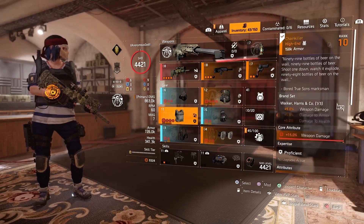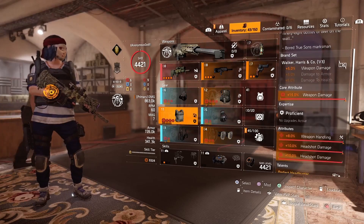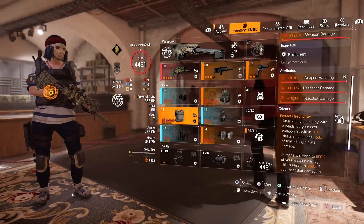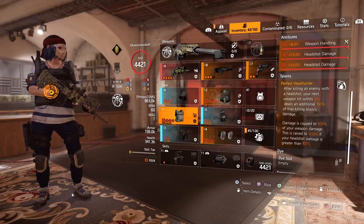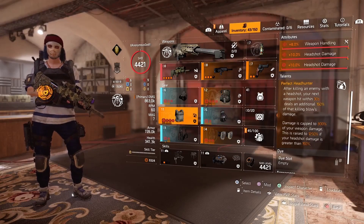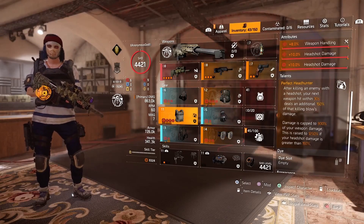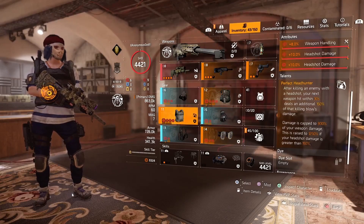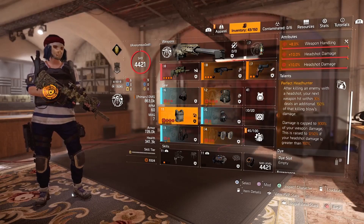I have the Walker Harris named chest piece called the Chain Killer. This gives you 5% weapon damage, and on here I have weapon handling, headshot damage, and a headshot damage gear mod. The talent on this chest piece is called Perfect Headhunter: after killing an enemy with a headshot, your next weapon hit within 30 seconds deals an additional 150% of that killing blow's damage. Damage is capped to 800% of your weapon damage, raised to 1,250% if your headshot damage is greater than 150%.